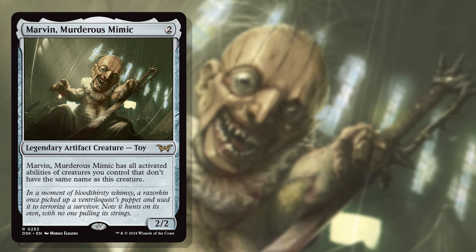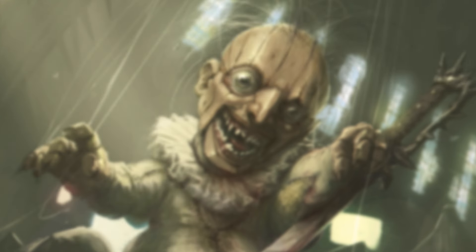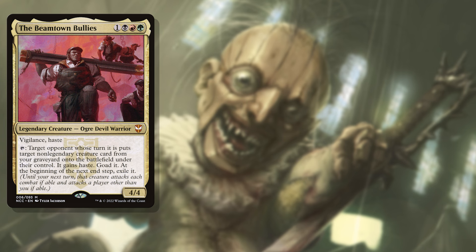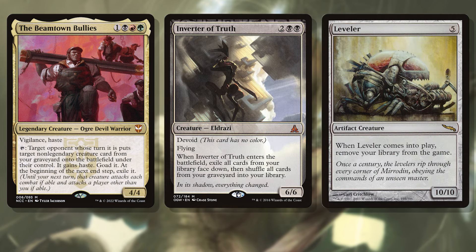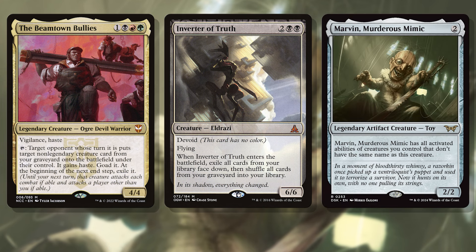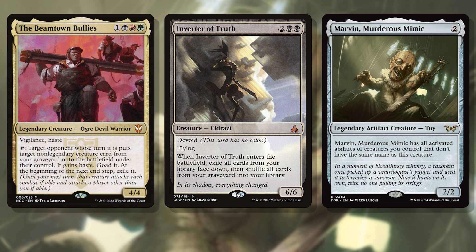Marvin can also be a menace with certain commanders, like the already dreadful Beamtown Bullies. These guys and their tap ability are great at taking out one opponent at a time by giving them bad, game-ending creatures like Inverter of Truth or Leveler. But that itself is an issue — you can usually only take out one opponent at a time. But with Marvin out, you can cast the Bullies, tap Marvin to give an opponent a game-ending creature, and tap the Bullies to take out a second opponent the same turn. What would normally take three turns now only takes two and only leaves you with one opponent to stare down for a turn. As long as you can recast the Bullies, even if they're removed on your opponent's turn, you've got the game sewn up.